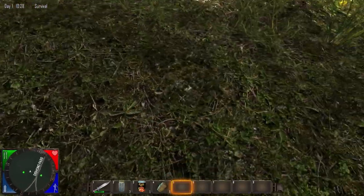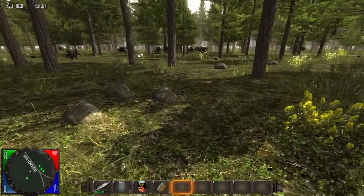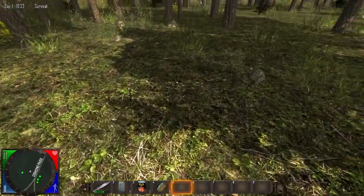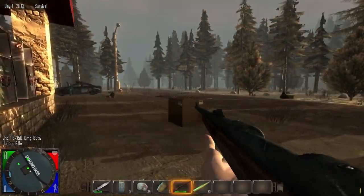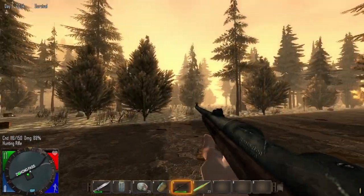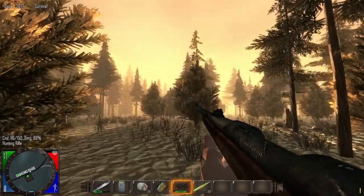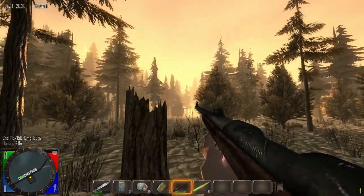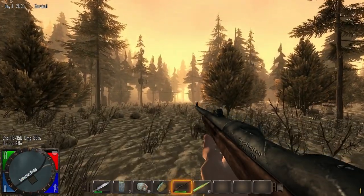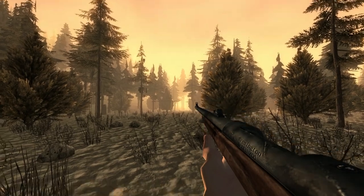There's better graphics and optimization — the game runs more smoothly overall. There's also HDR lighting, bloom effects, and adaptive exposure, which increase the graphics quality a lot. The sunset looks gorgeous — as you can see over the top of the roof, the sun just shines over and it looks beautiful.